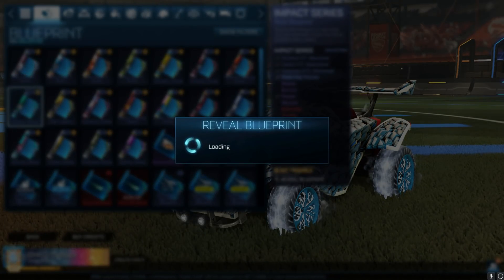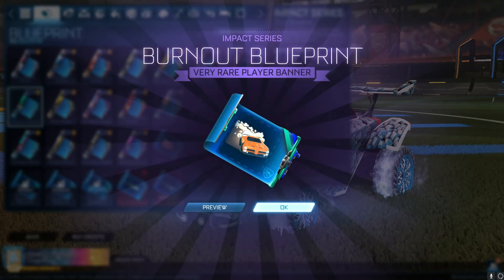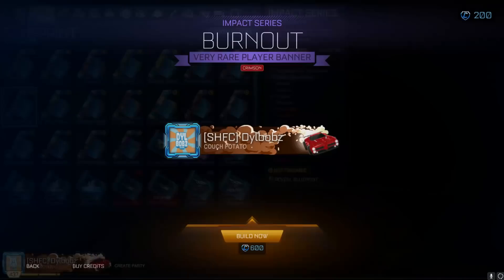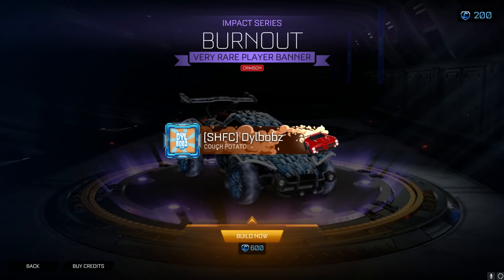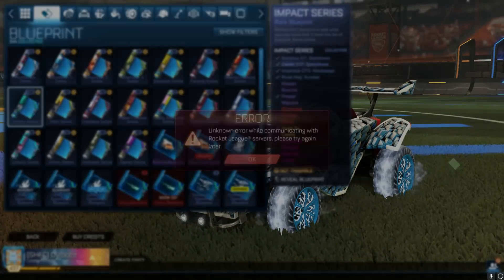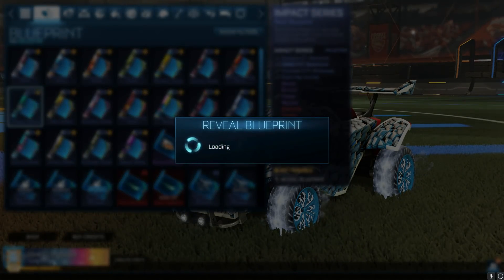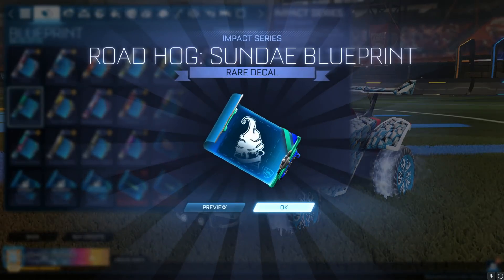While we try our best to open these next blueprints, if the game will let us, let's talk about prices. Just look at this - 600 credits just to open a blooming painted banner. Does anyone want to pay six keys worth for a banner on Rocket League? Hell no. The market is going to have nothing nice to say about this.